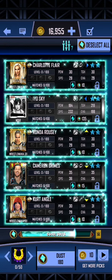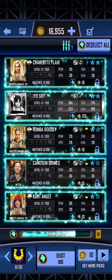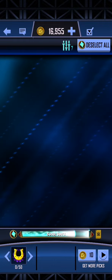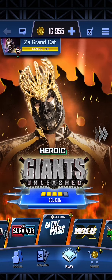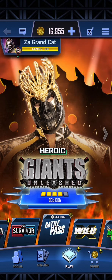Now let's just dust those. Always check to make sure that you aren't accidentally dusting your event card - that's why I always check. We unfortunately don't need that Noir card, so we are just going to get rid of that. And there we go - we have now finished the Giants Unleashed!